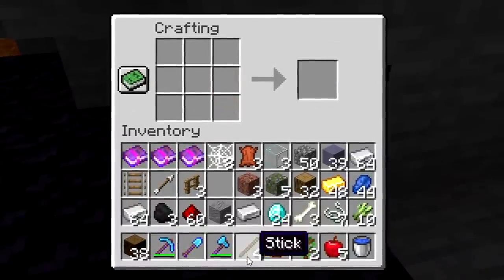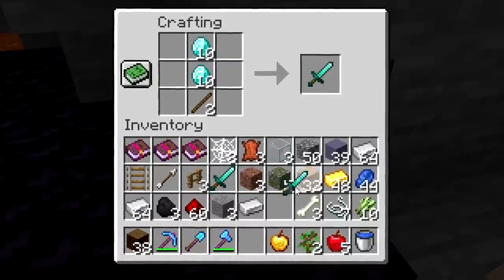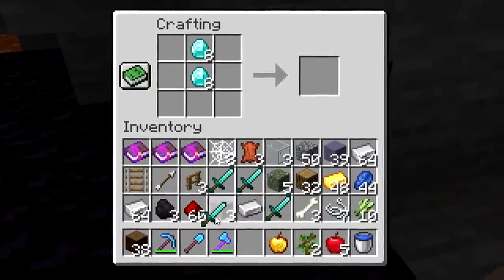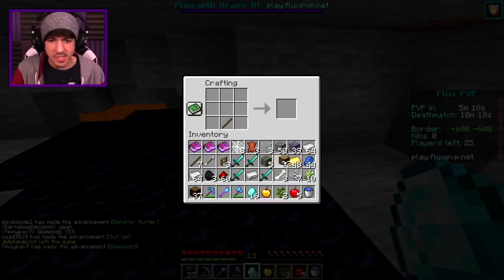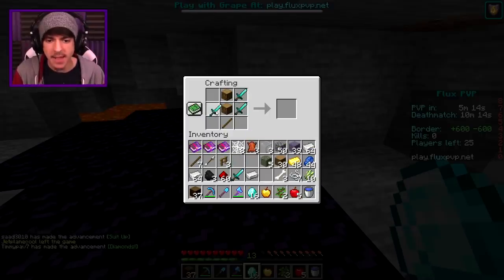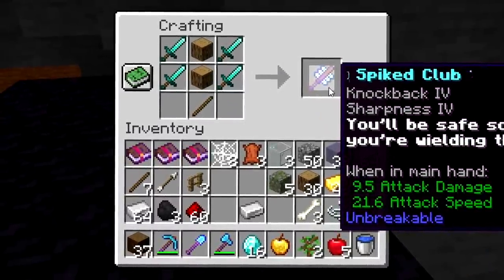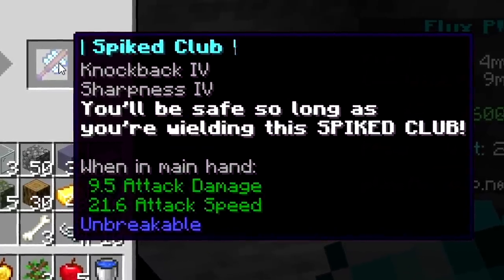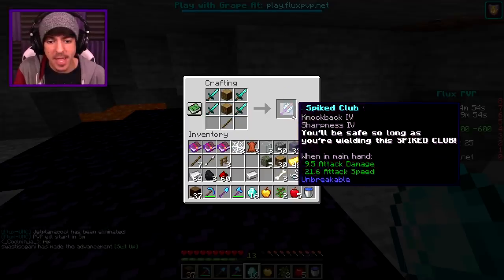Let's go ahead and get some sticks here. We're going to craft our four diamond swords just like so — one, two, three, four. Make some room in the inventory there. Then we place the stick like so, logs to get our bat, and put the swords on each side of these oak logs. And there you go, ladies and gentlemen — the spiked bat! It comes with knockback four and sharpness four. We're going to be hitting some home runs out of the park today.